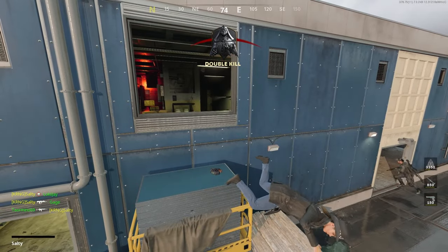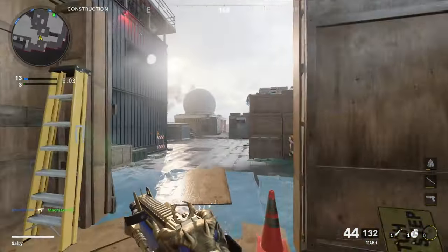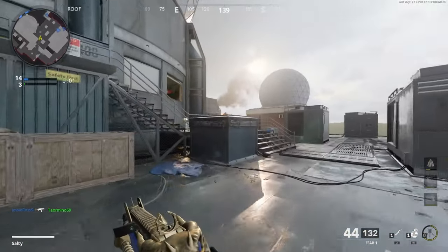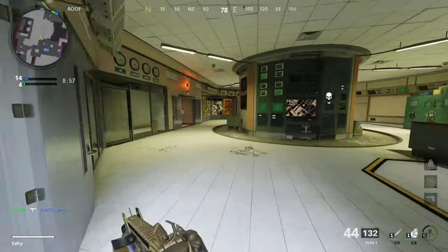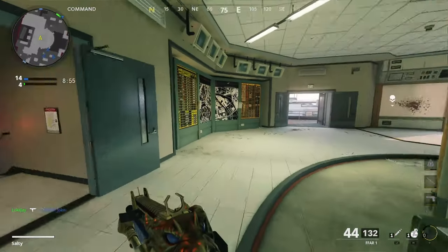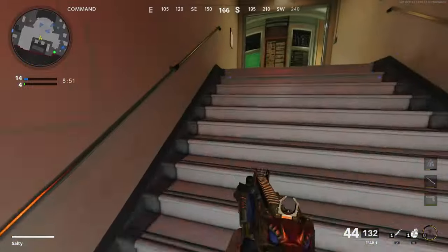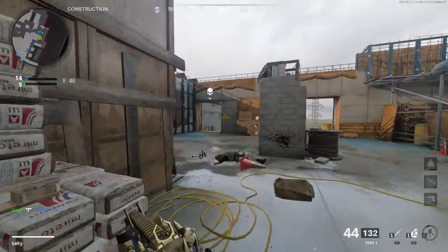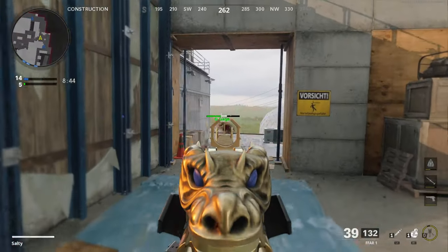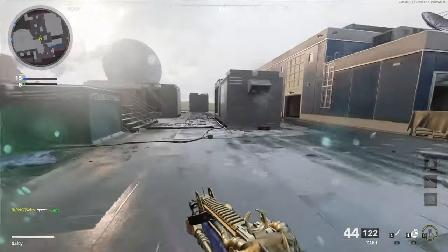Off to a hot start on Echelon. I didn't realize there was going to be another one up there — teammates should clean that up and the spawns should flip. The control room — I think it's called control room — is going to be how you control this map, so we need to make sure we're on top of that. We want to be aggressive but we don't want to give up control room. That's kind of an awkward saying — control room control.